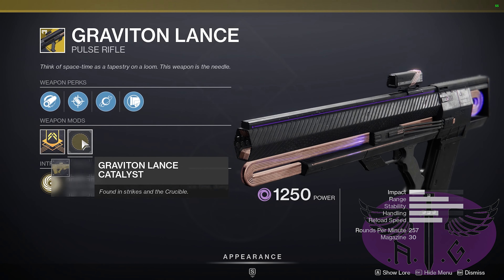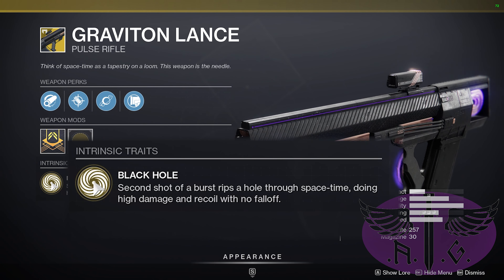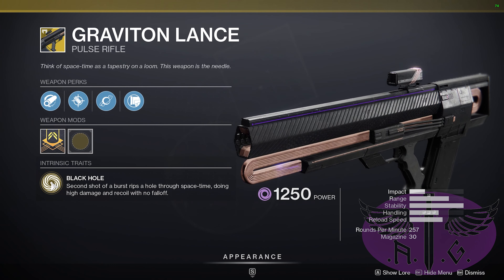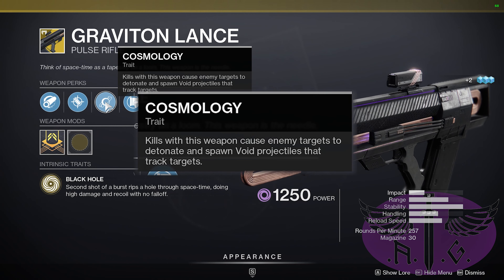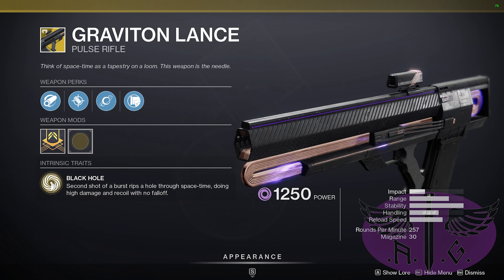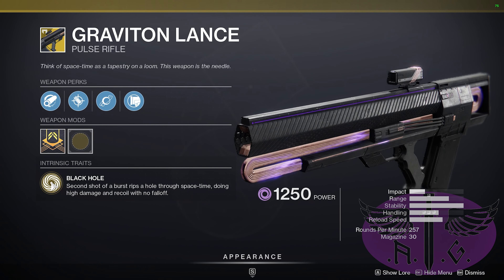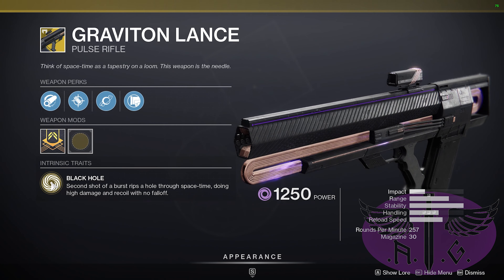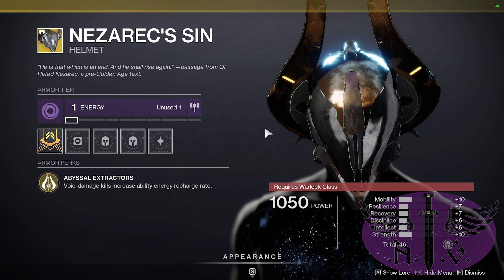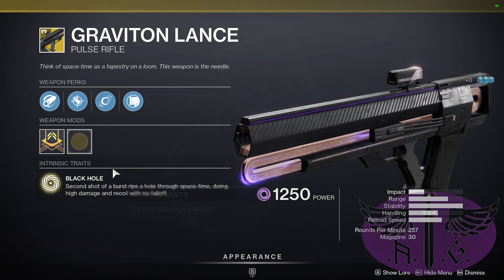The Graviton Lance's exotic perk is Black Hole. The second shot of a burst rips a hole through space-time, doing high damage and recoil with no fall off. Its second perk is Cosmology — kills with this weapon cause enemy targets to detonate and spawn void projectiles that track targets. It's only a middling sort of weapon for Gambit. You could pair it with Nezarec's Sin to make the most of the void damage and keep your ability charge rate up, but it doesn't really have a place in any of the builds we have today.